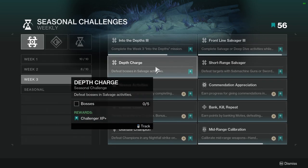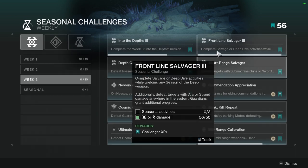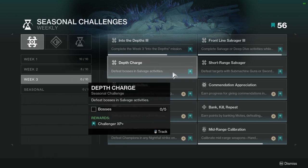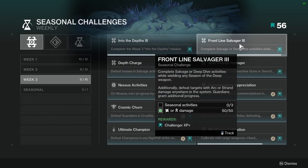Defeat bosses in salvage activities. Not hard. This one you might actually get faster than the others because I think there are a few enemies that count as bosses in there. But if not, just run it a couple of times since you do have to run the seasonal content three times at minimum.